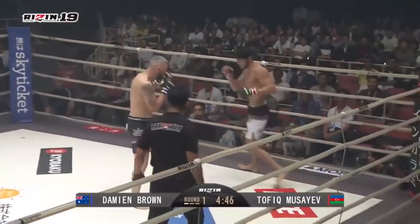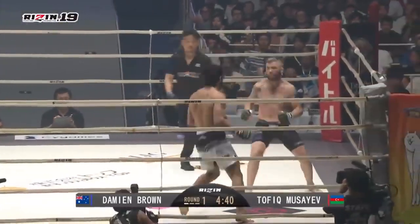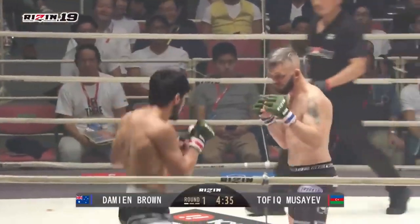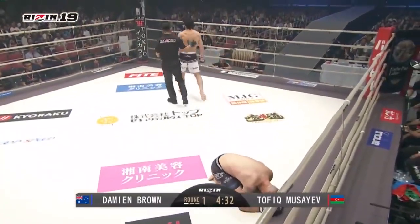This is a high kick landing now by Musyev. Damien Brown not having any of it, cutting the corners off there. Nice body shot landed there by Musyev — right in the middle of a punch. I heard that one. That was a low blow.